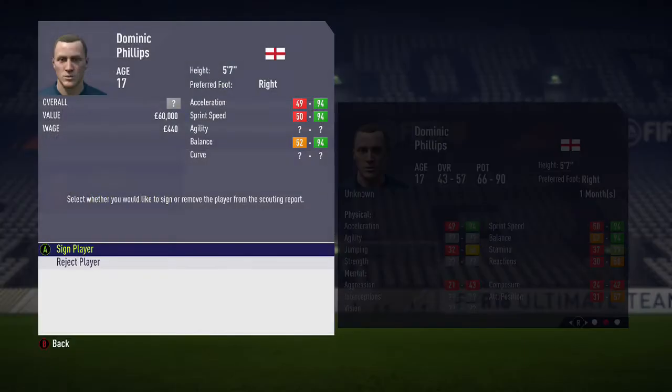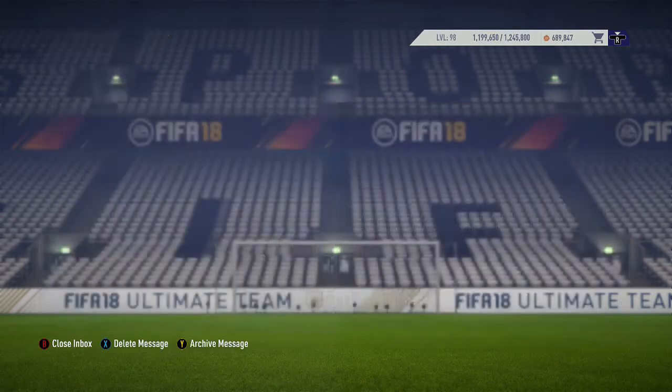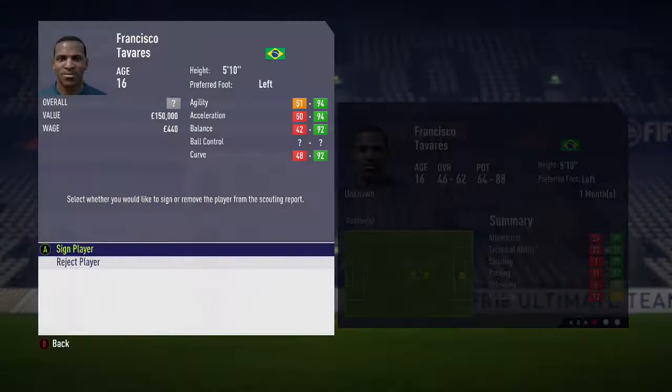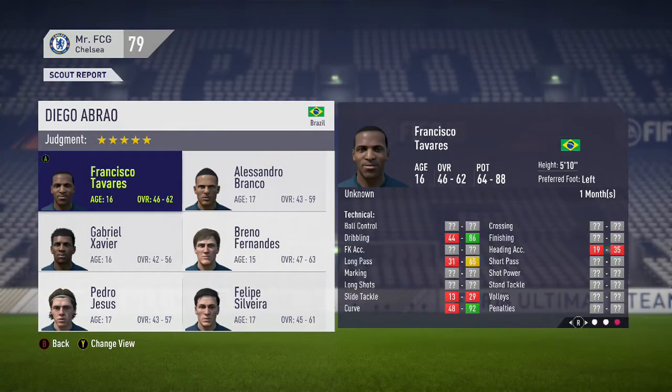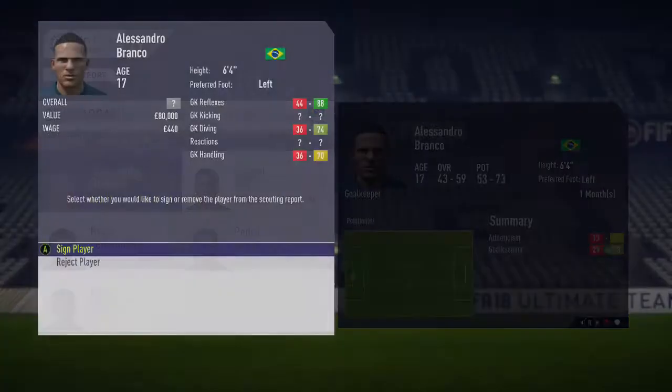I'll sign him to the youth Academy. Let's have a look at what the scouts I sent to Brazil returned. Again, we're only looking for players with that top bracket potential of 90. Even though 88 is a good potential and he does look a good young player - not interested, disregard.